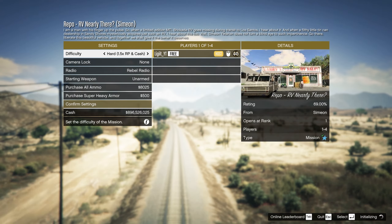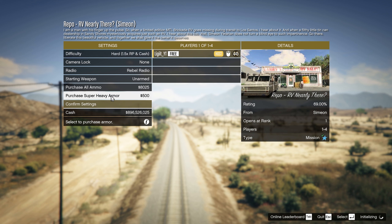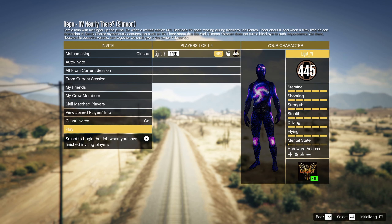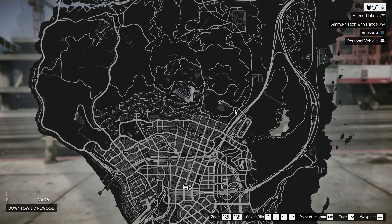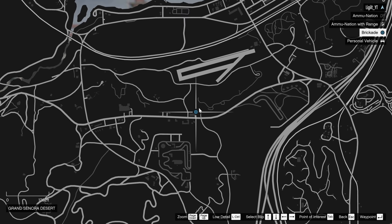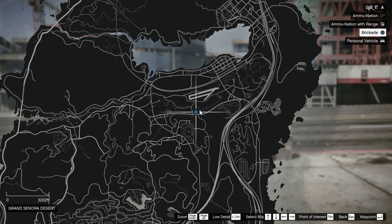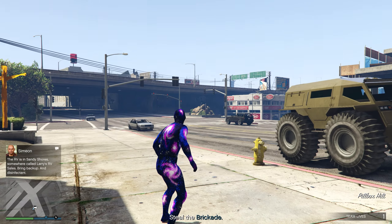When you get to the settings screen, make sure to set the difficulty to hard mode for the most amount of RP and cash. You can also purchase Super Heavy Armor — you're not really going to need it if you have a vehicle, but if you don't then you'll probably want some. Confirm settings and start the job. All you have to do is steal an RV located in the north part of Los Santos into Blaine County, steal the Brickade, and deliver it back to the dealership.